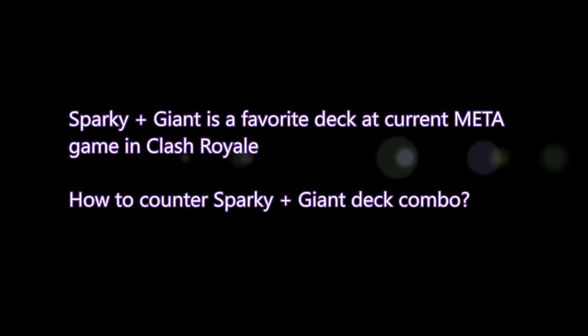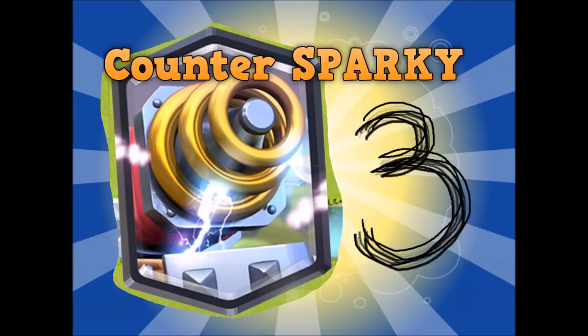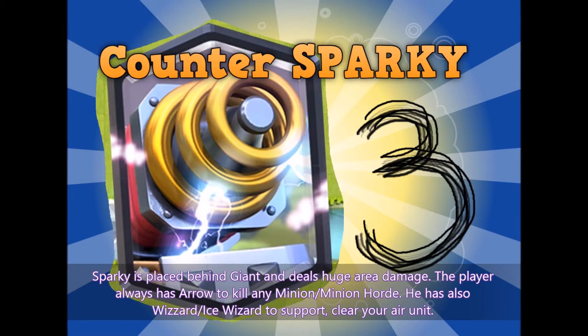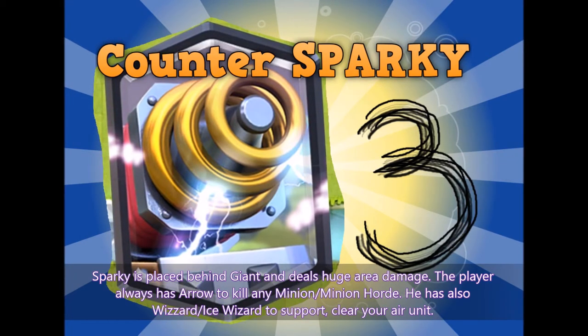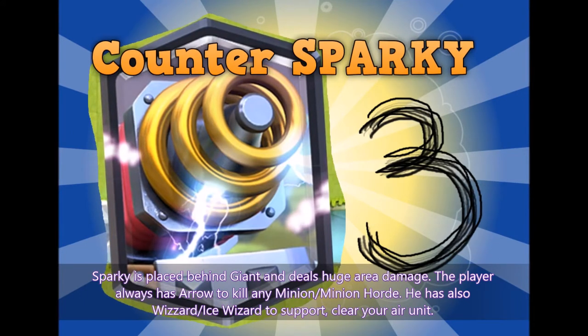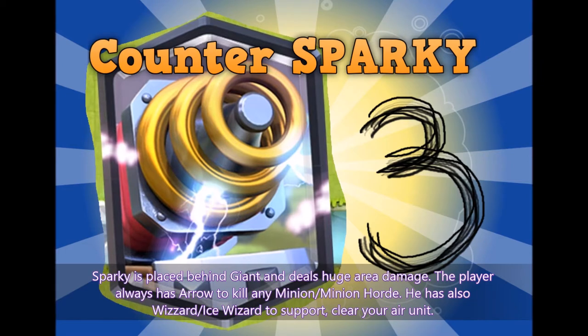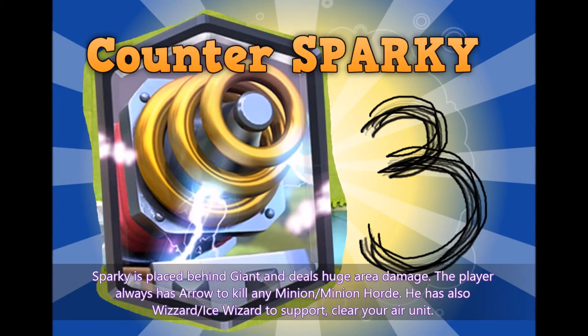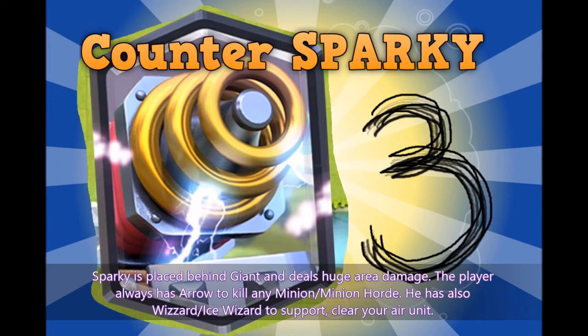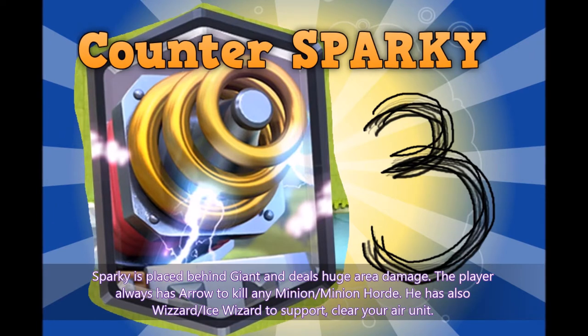Sparky and Giant is a favorite deck at the current Mortal game in Clash Royale. This deck is very strong at this moment. Sparky is placed behind Giant and deals huge area damage. The player always has Arrows to kill any minion or Minion Horde. He also has Wizard or Ice Wizard to support and clear your air units. So prepare for that — it's not easy. You might think you have air units, but he has many options: Arrows and Ice Wizard to kill your air units. It is a dangerous combo, a dangerous deck.